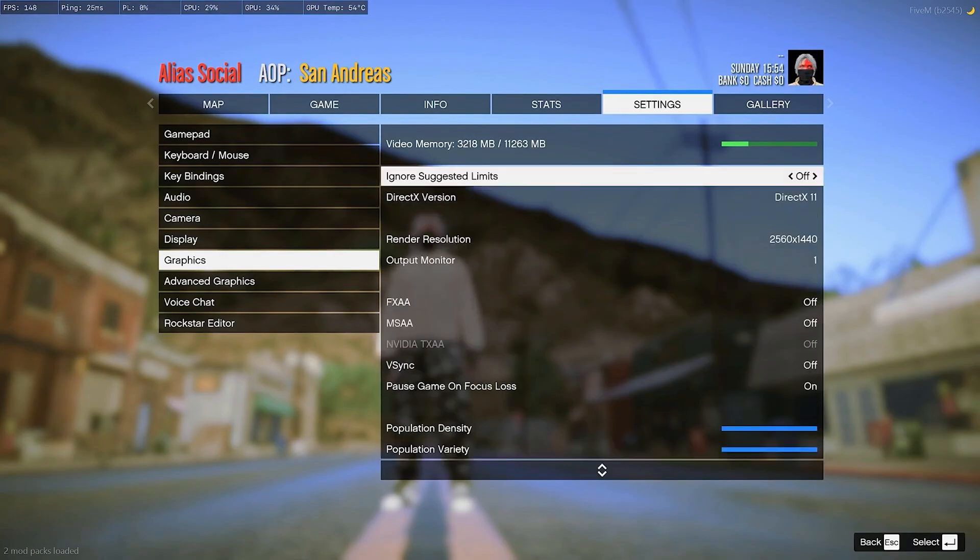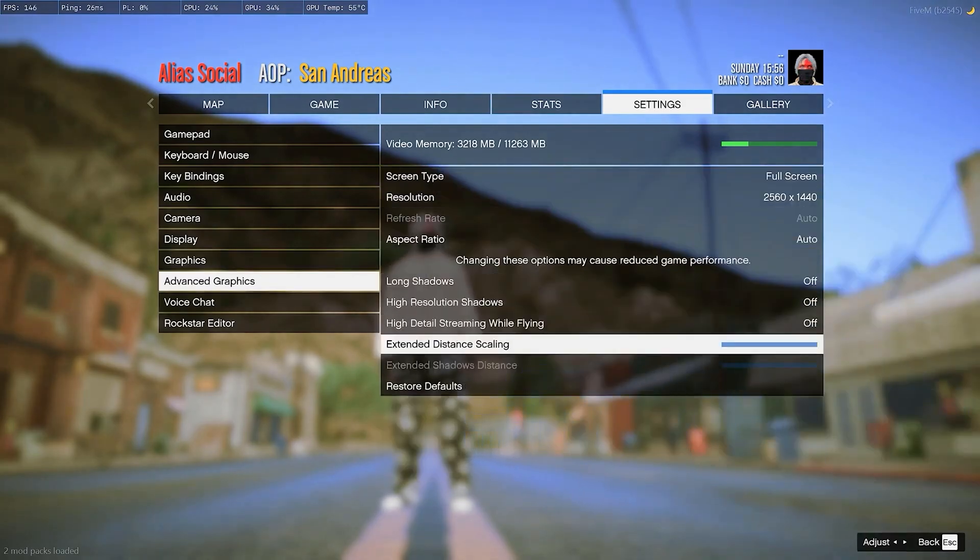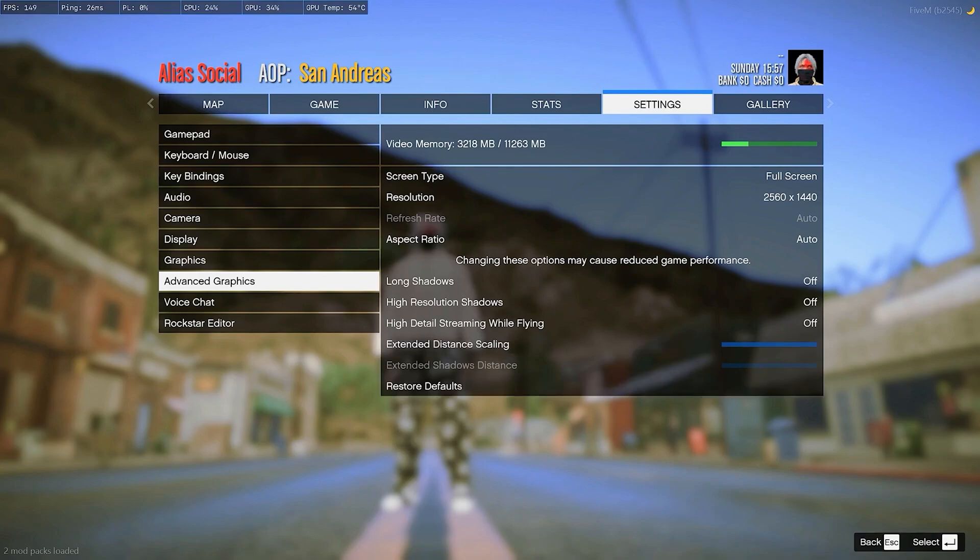Your ambient occlusion you want to put off. Your v-sync put that off. Your long shadows you want to turn off. High resolution shadows you want to turn off — all the shadow settings you want to turn off.